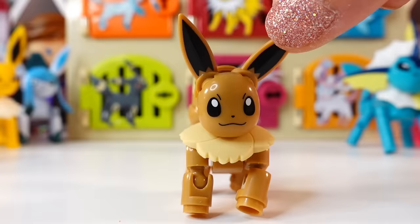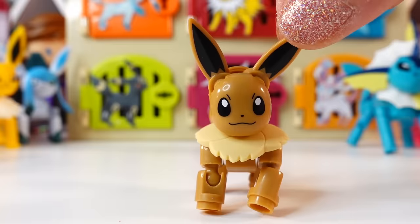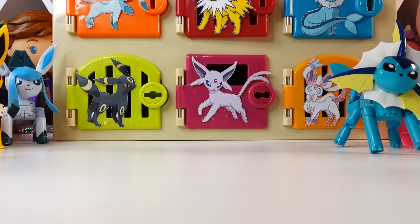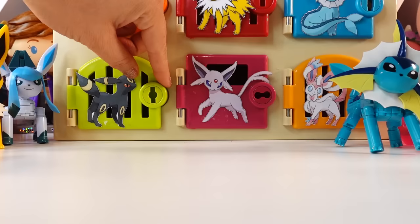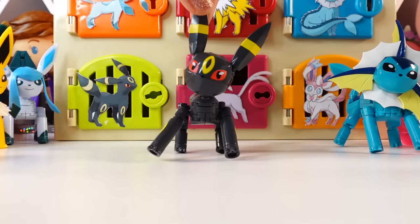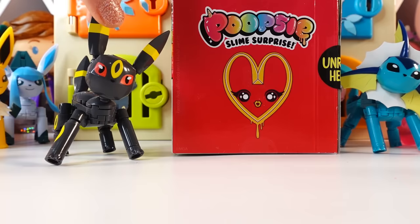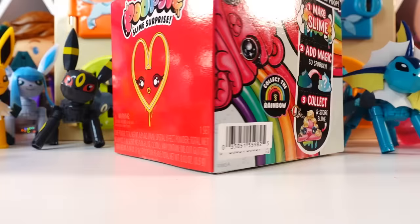Looks like you've been having lots of fun, but you still haven't found Pikachu yet. There are three more doors left - good luck. We have three more doors. Let's go ahead and open the green door with Umbreon. And there's Umbreon. Doesn't he look really cool? Here's Umbreon's surprise - we got the Poopsy Slime Surprise Happy Meal!